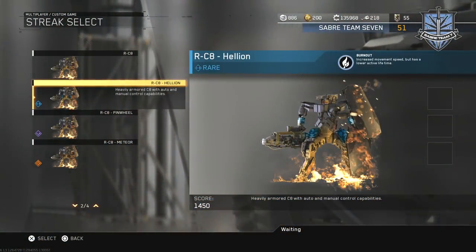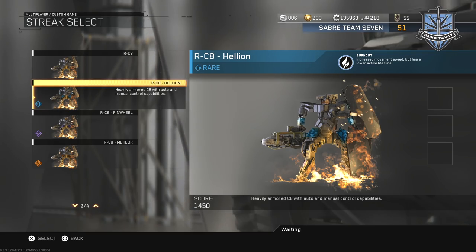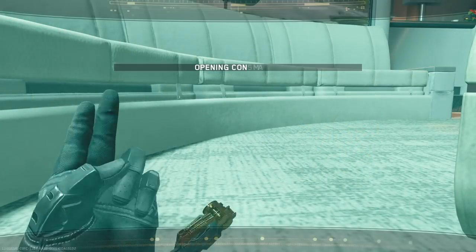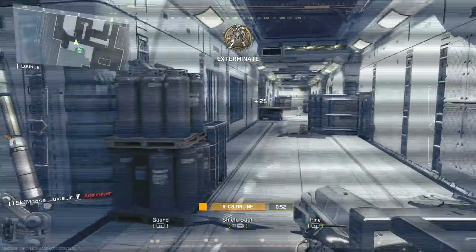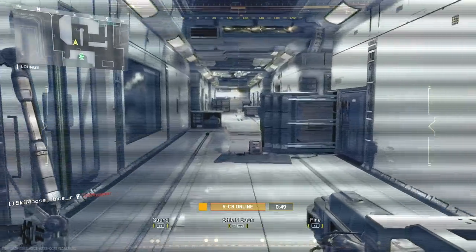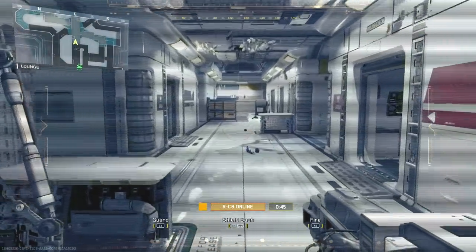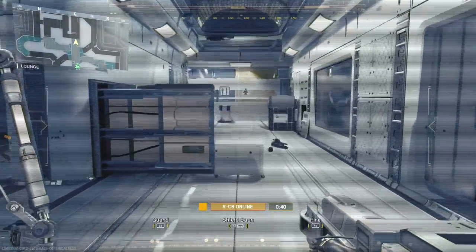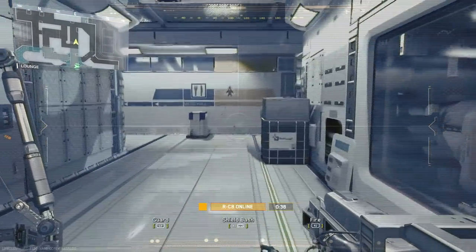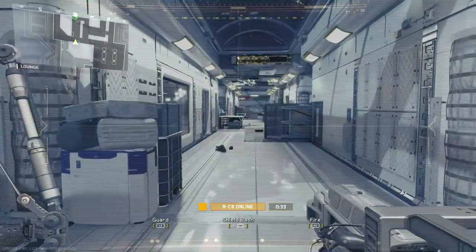To start off, the first prototype is the rare prototype called the Hellion, and what that gives you is the burnout perk. It increases the movement speed but has a lower active lifetime. Normally when you call in the RC8 it has an active lifetime of one minute. Switching over to the rare prototype, the active life drops all the way down to 50 seconds, so you're looking at about 45 seconds of actually controlling this prototype.